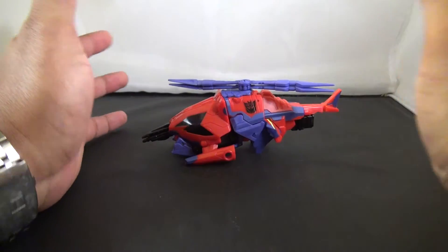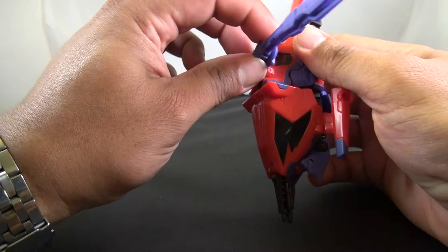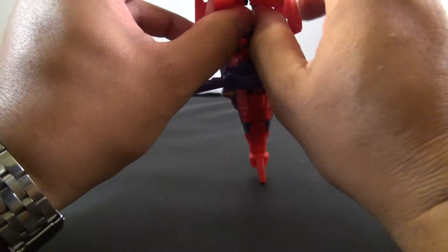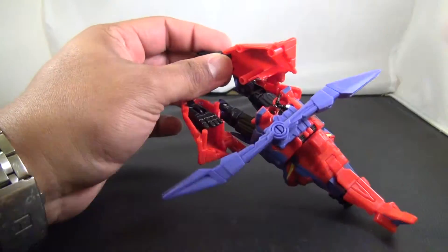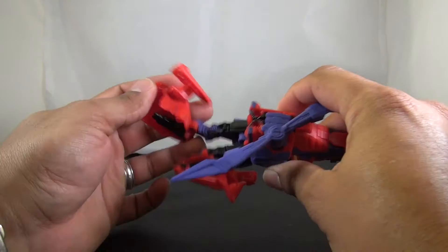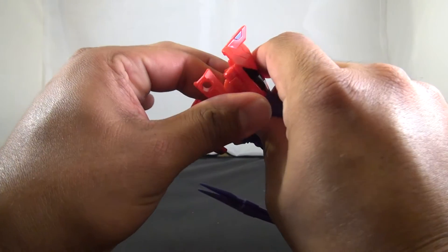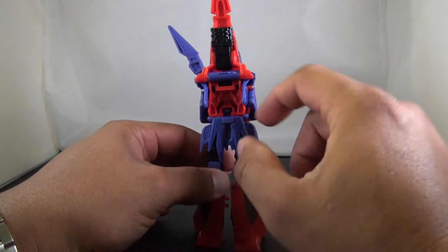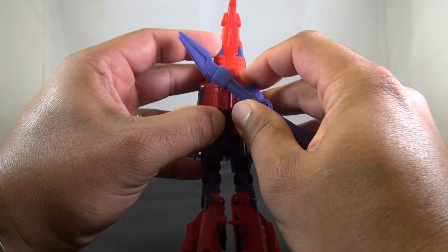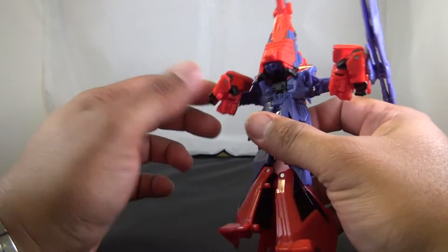Starting the transformation — you just want to close those up and move this over. Right here you can put this down a little bit, then open it up and inside you can see his hand. Fold that up, bring the legs down, and then bring these struts in to help with the standing process. There's his codpiece or skirt or whatever that thing is. Up here you want to split this apart — those are going to be his arms — and rotate 360 at the waist.